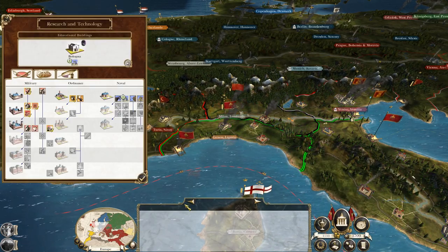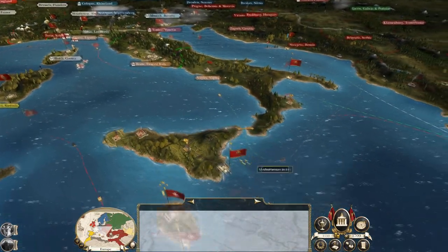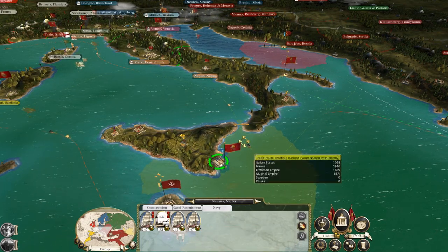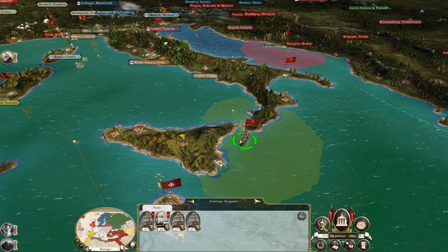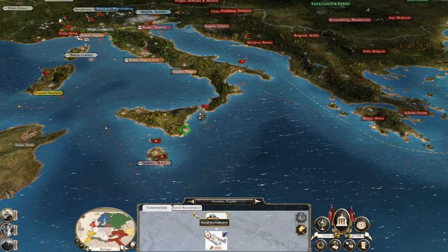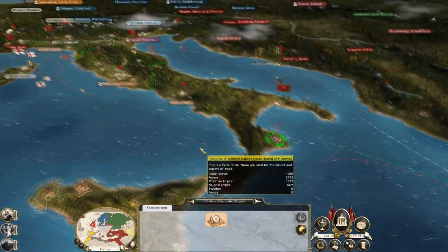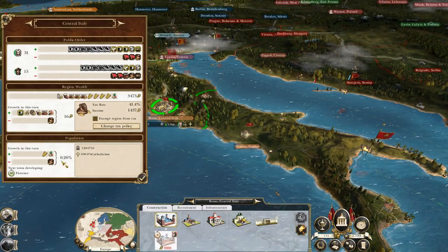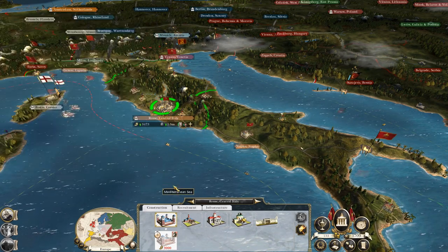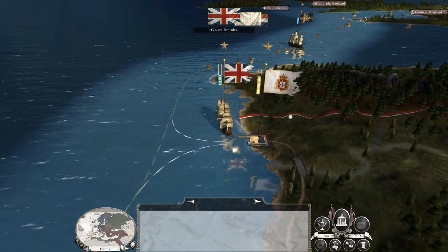There's nothing really else for us to do, except maybe take this army and raid the Ottomans as their trade passes through this gap. Next turn there'll be a sloop to build. Let's build some wineries again. We're growing nicely again as our navy grows.